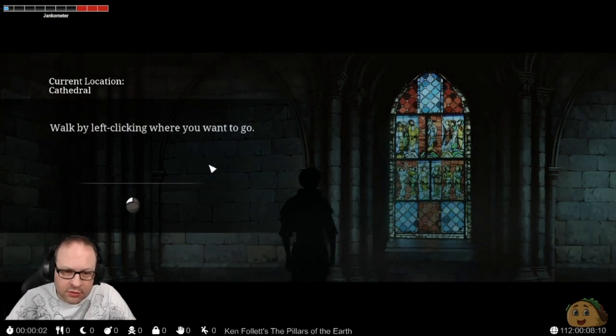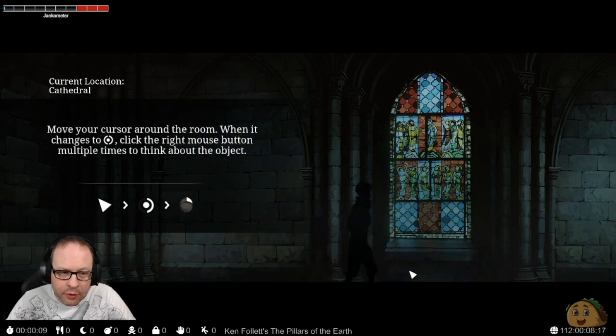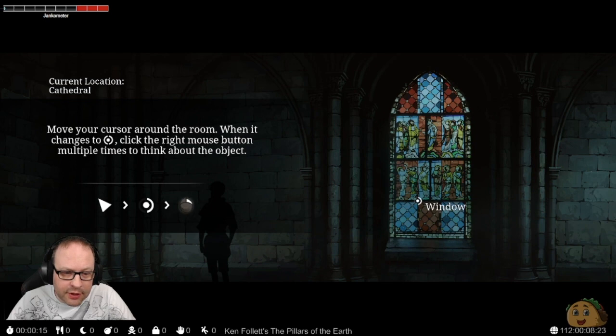Cathedral. Walk by left clicking where you want to go. I can do that. Hey look, it's like an adventure game where we walk. Move the cursor around the room — when it changes, click the right mouse button to think about the object.